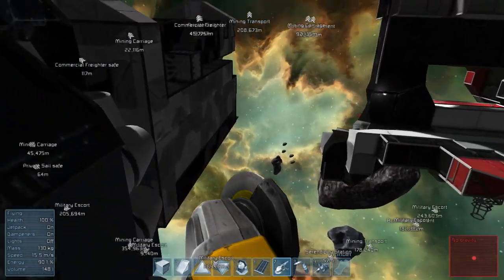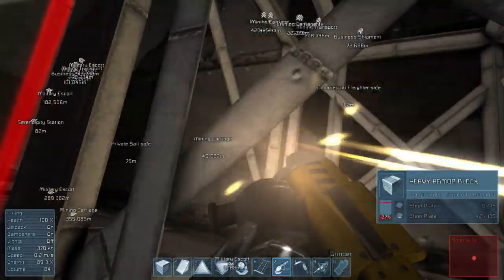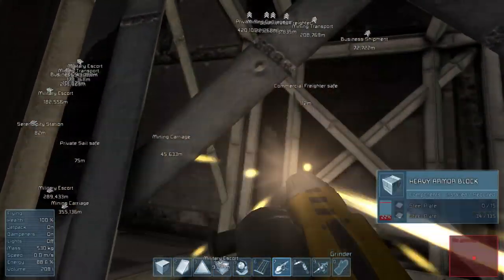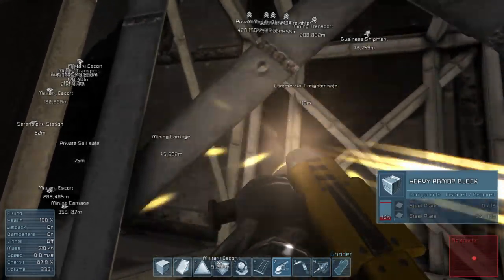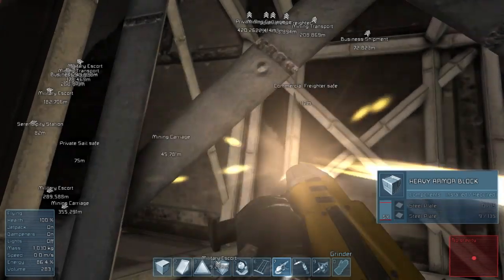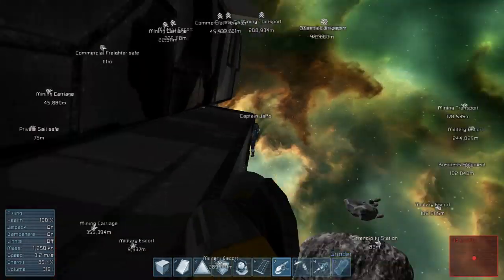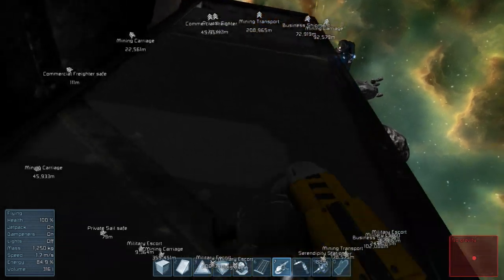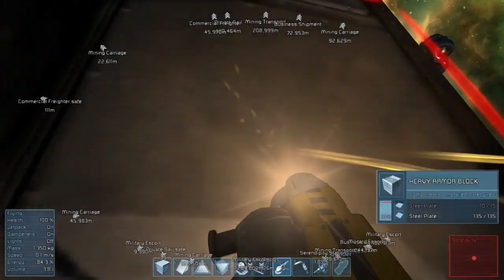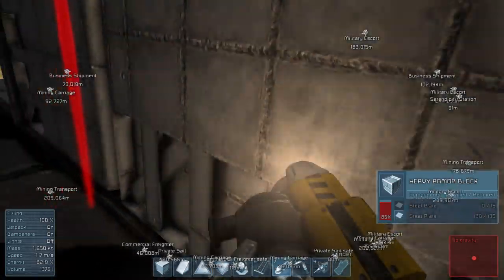I'm going to steal some steel plates from this guy. Steal some steel! How much extra steel do we have? I don't think we have any — I was just taking it directly from this ship and putting it on the station. On Serendipity. I don't know why I keep calling it station.